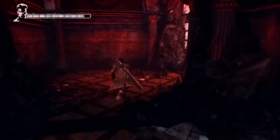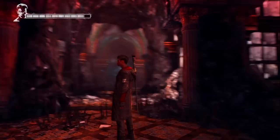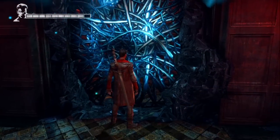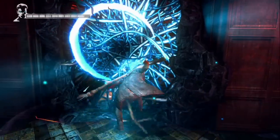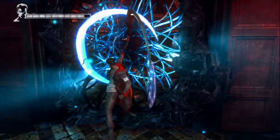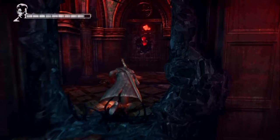As you continue to follow the ghost kids, you'll see another blue-veined door, which can be opened with Osiris or Aquila. Inside, you'll find another lost soul.